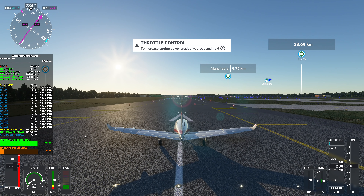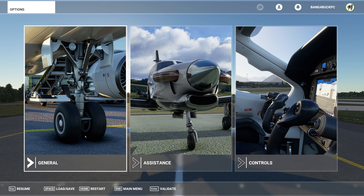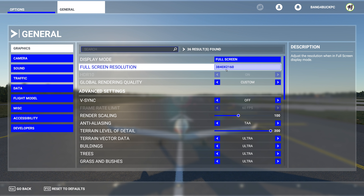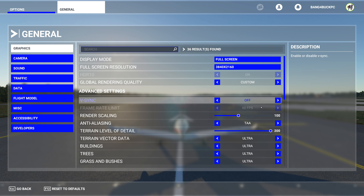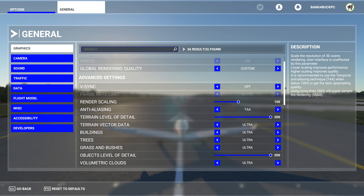Welcome back to the channel guys. Today I'm finally going to take a look at Microsoft Flight Simulator — the newest version. I've been putting off doing this video because the game needs quite a good CPU, so I wanted to wait for my 5950X to arrive. It has now, so let me just quickly go through the in-game settings. I'm playing at a resolution of 3840x2160 and the anti-aliasing method is TAA.